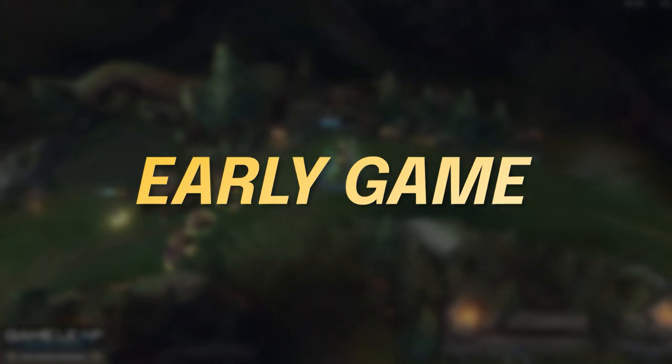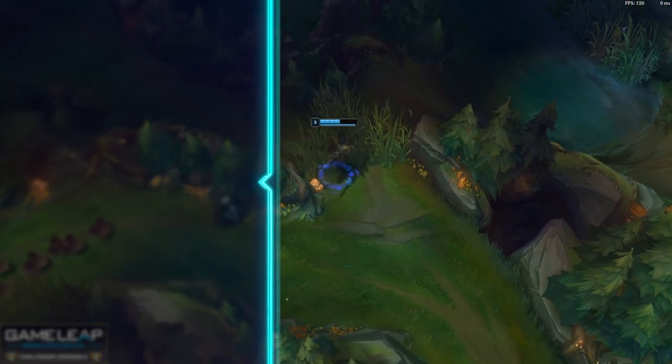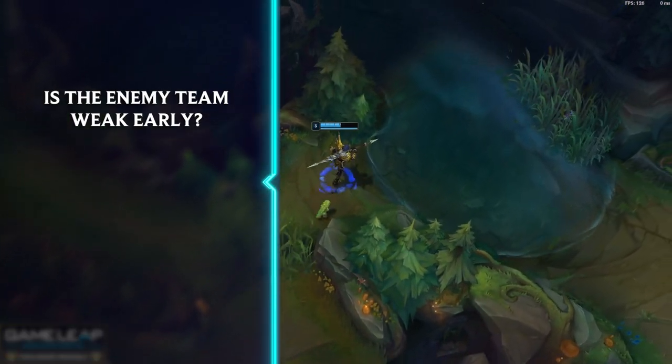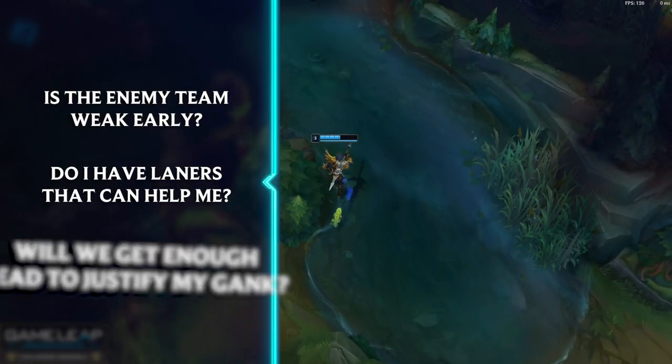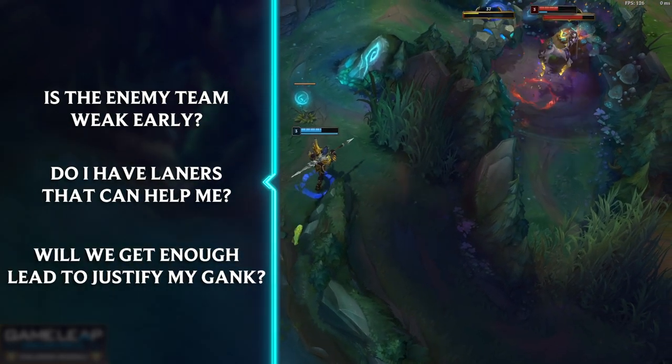As with all junglers, pathing is what decides between us winning a game in the first three minutes or losing outright. Here are a few questions that you should be asking yourself basically every game: Is the enemy team weak early? Do I have laners that can help me? Will we get enough of a lead to justify my gank? If we decide yes to these, then we can go for a cheese path.